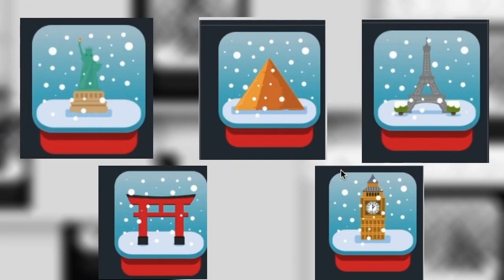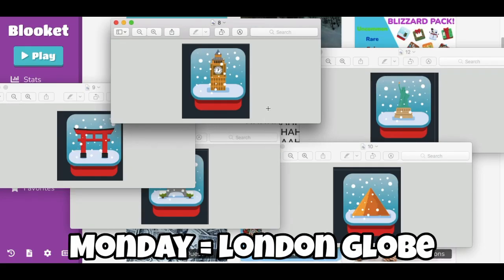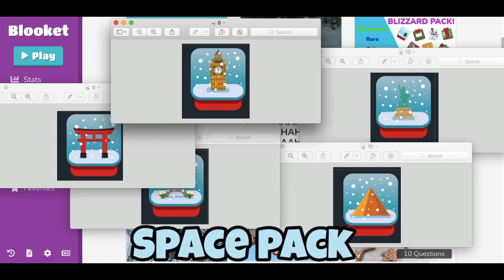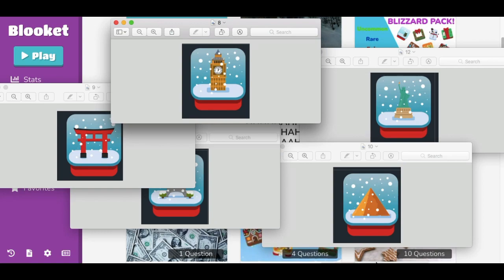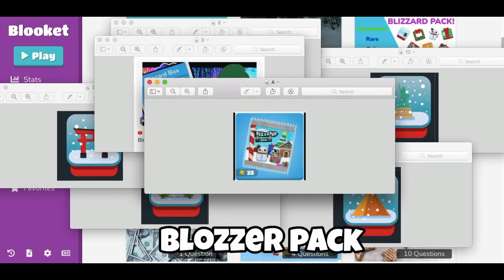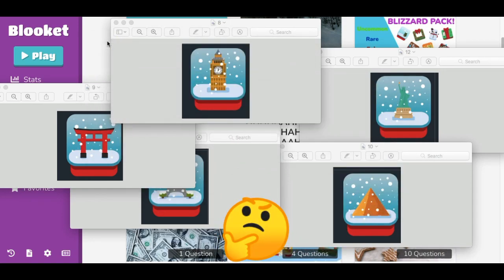There are five of them that rotate every day — Monday would be like the London globe, Tuesday would be like the Egypt globe. It's kind of like the space pack. So the question is: will we get a rotation for the Blizzard pack? Do you think we're gonna get a different rotation?